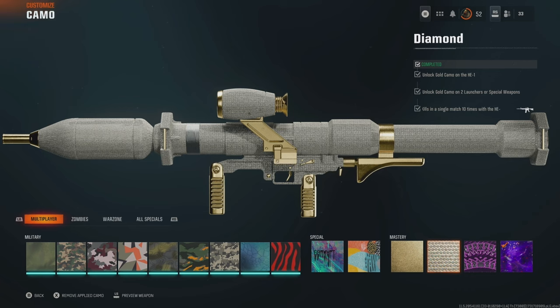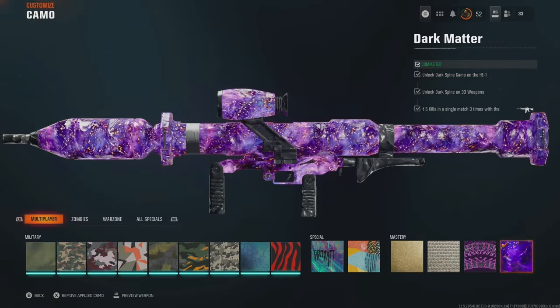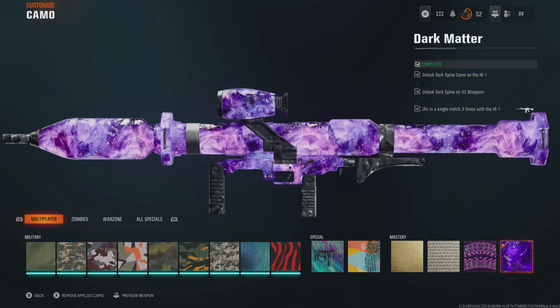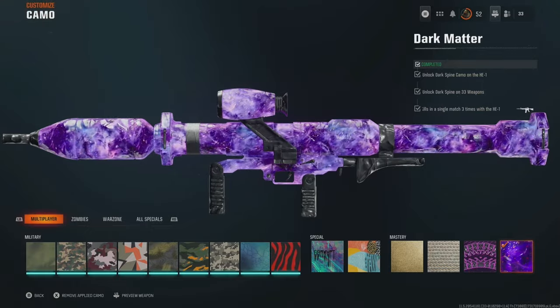The next is maybe the toughest challenge in all of dark matter: kill five vehicles in a single match. Same types of vehicles as diamond, and it took me forever. Then the dark matter challenge is easy — get five kills in a single match three times with the HE-1. It's all about timing, so let's see how grandpa did going into dark matter.